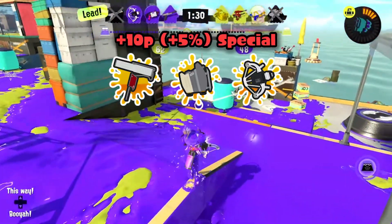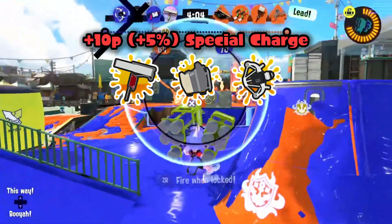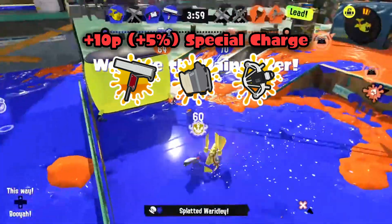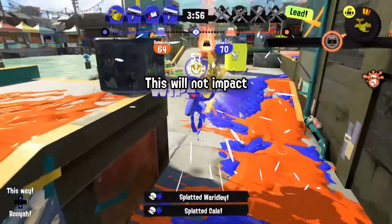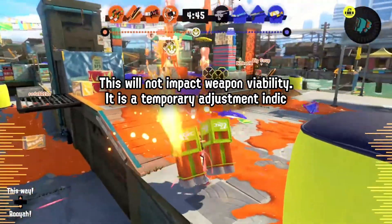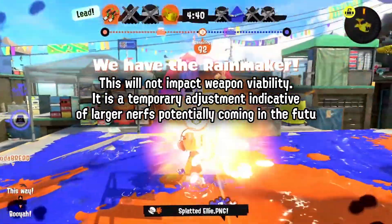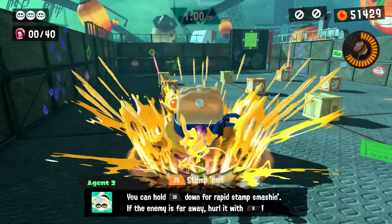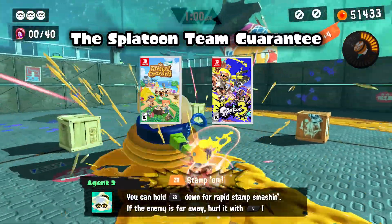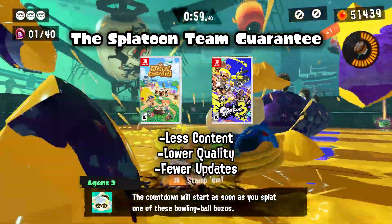We've got one last round of nerfs here, as the big ones are being saved for December. In the meantime, 10 extra special points have been added to Flingza Roller, Reef-Lux 450, and Sloshing Machine special charges. But honestly, I don't think this is going to make a difference at all — this is only a 5% increase to the total special charge for these weapons. You will keep seeing Tentacle Missile spam, and sloshing machine is still a fantastic weapon with a perfect kit. Splatoon 3 isn't as functional as it was in Splatoon 2 — it's less content at a lower quality over a longer period of time.